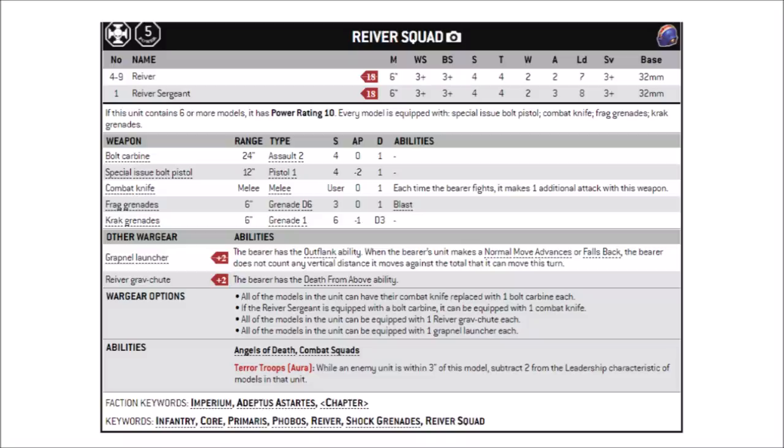The other option is the Bolt Carbine. Nothing enormously exciting in terms of damage — it's essentially an Assault 2 Bolter at Strength 4, AP 0, and Damage 1. It's not going to do masses of damage, but at least it can spit out a bit of anti-infantry fire even if you're advancing about the board. I think both options are usable, but I might lean towards the Bolt Carbine myself, just because I'm a bit underwhelmed with the melee buff that the Combat Knife brings.